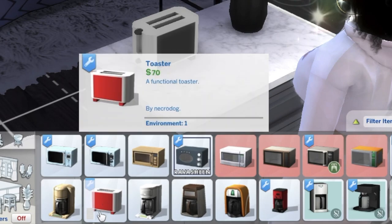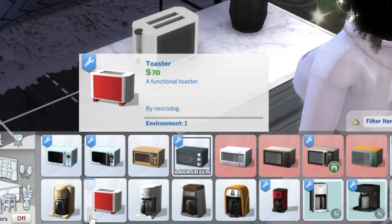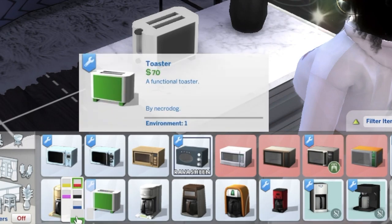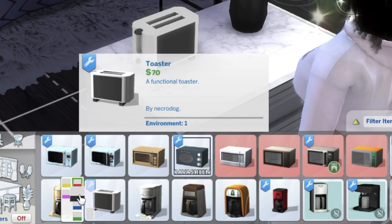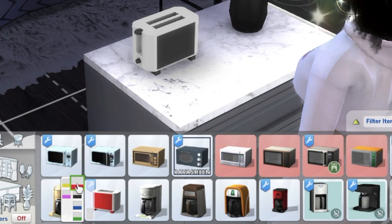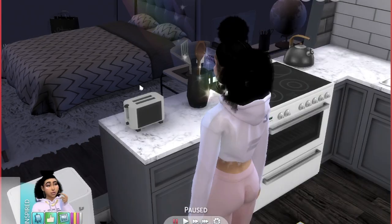The toaster is 70 simoleons and it comes in six different colors. We've got green, blue, black — which is the one I have over here on the counter — red, yellow, and pink slash purple. It's like a mixture of the two.